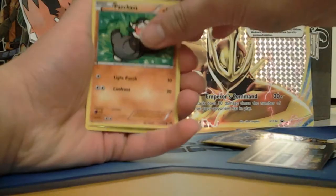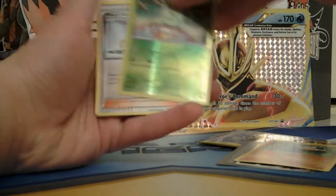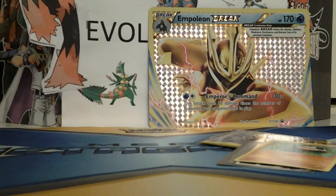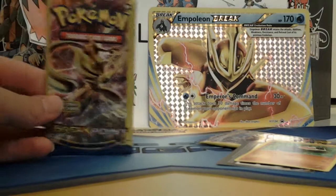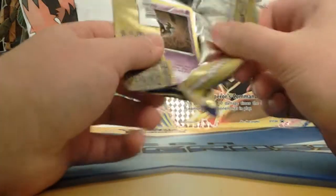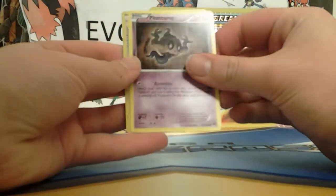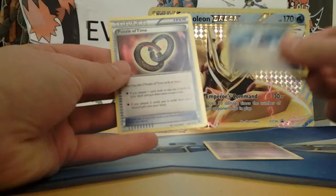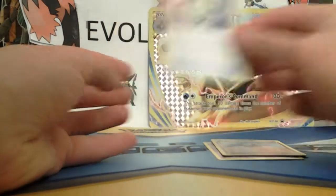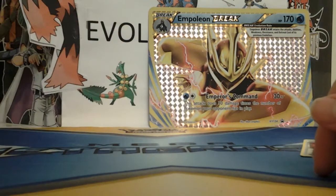We got Pancham, Reverse Chikorita, and Misty's Determination. Next, we got Greninja, so we're just gonna open that. Got a Phantom Forces Potion and Puzzle of Time. So far my only cards are Trainer cards, which sucks.